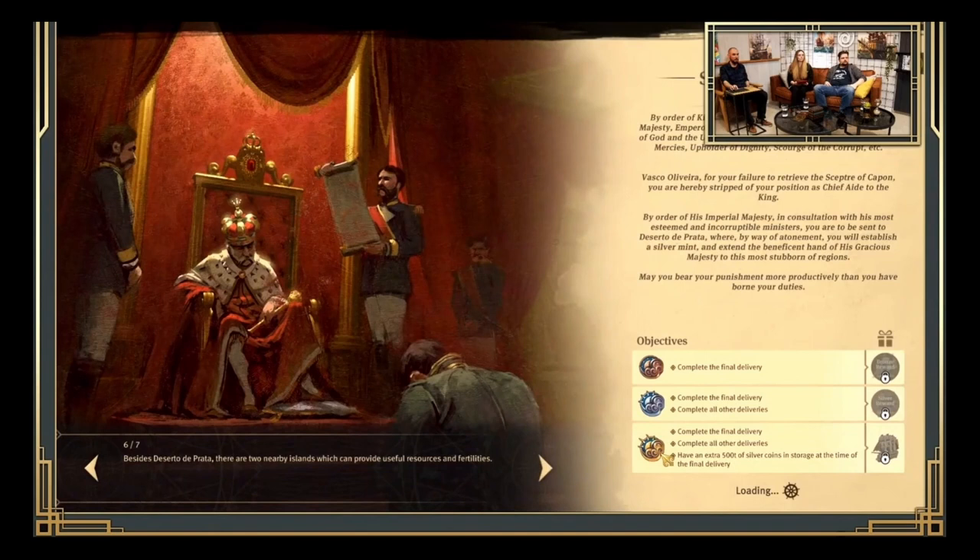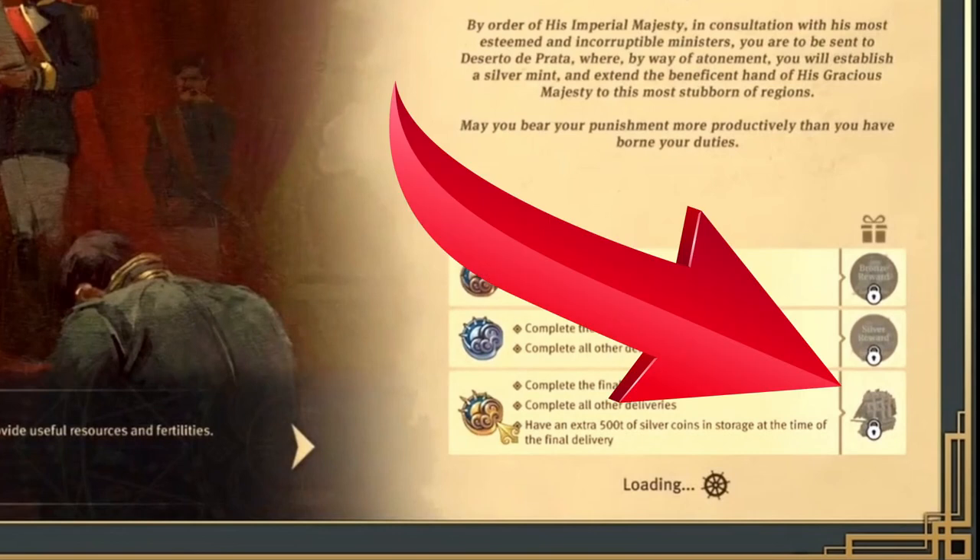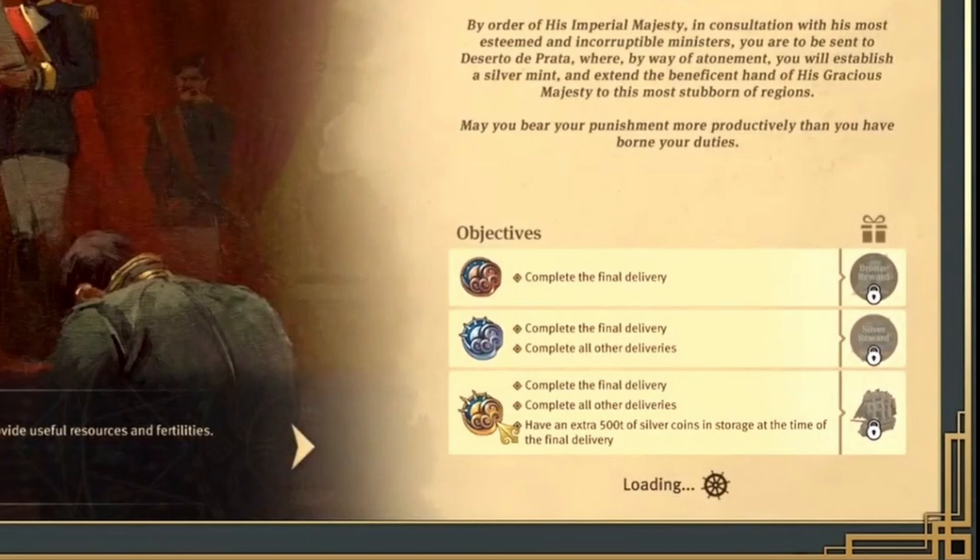We don't know exactly what the rewards will be. For the first scenario, the Hidden Burning scenario, it was three ornaments with trees of different colors. This time it seems like for the bronze reward there is a ship shown. So it could be that we get a new ship, or maybe just a ship skin — probably a skin of La Corona, since the story is based on La Corona. Though honestly I'd love to get an actual new ship.